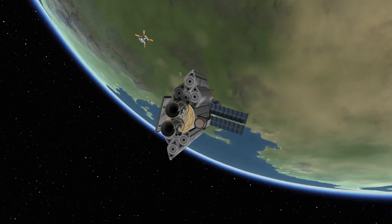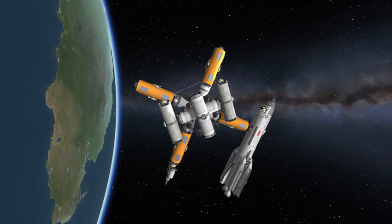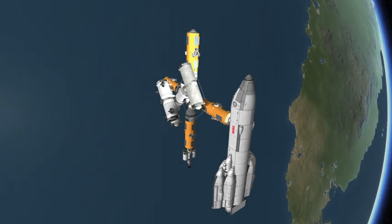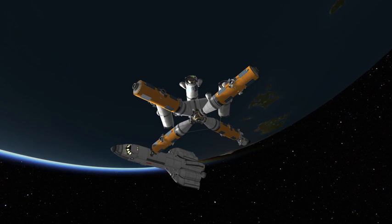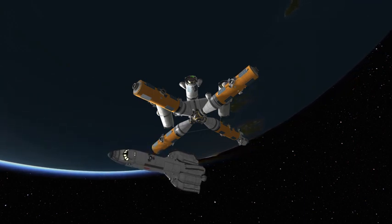I don't know if they are landing at Jamestown or not in the show, but it seems highly likely considering that's where all the equipment is stationed with which to generate fuel. I decided not to because I modified this thing to have an ISRU for the Duna part of the mission.